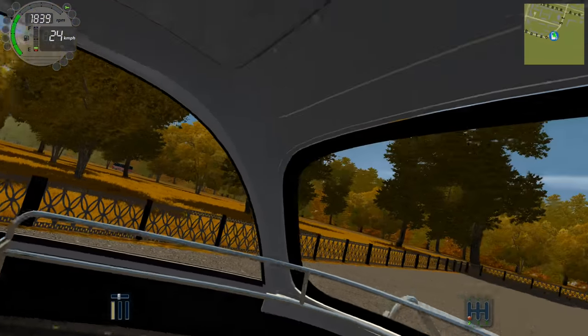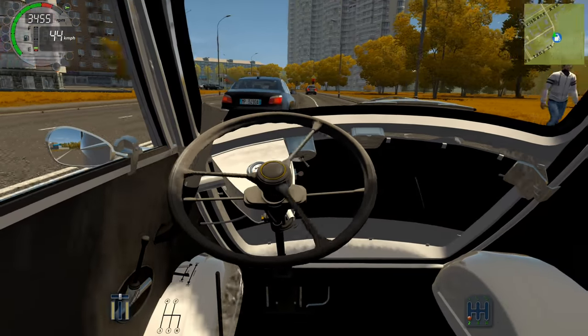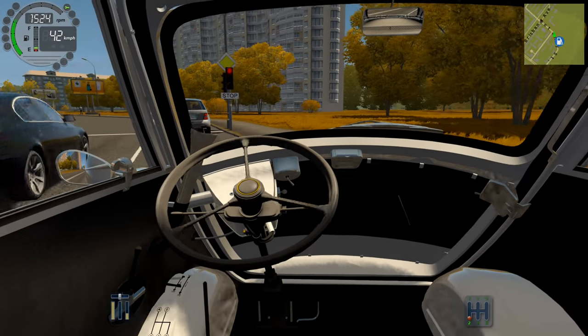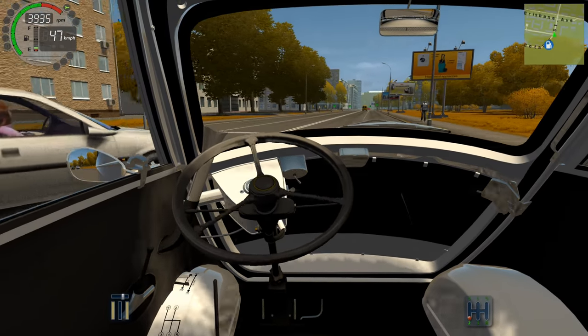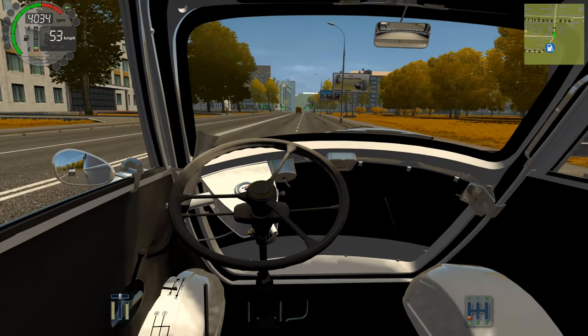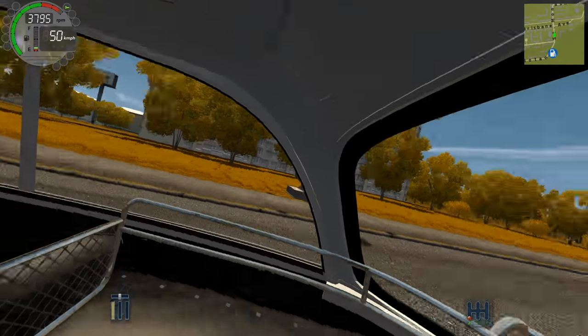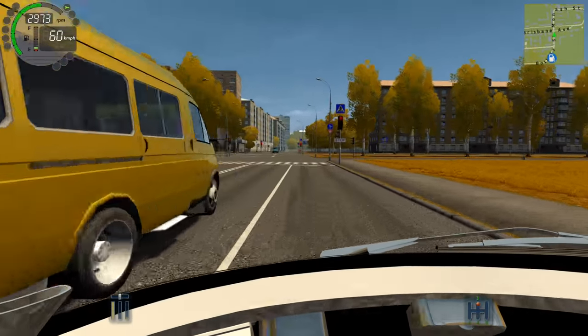So the interior of this is quite nicely modelled. It's a little bit not very detailed down below, but I'm guessing this car doesn't have that much in the way of stuff on the interior. We've got lots of different views - we've got this view, our passenger view, looks like a cargo area view. It's quite cool, it's kind of a really far forward view.